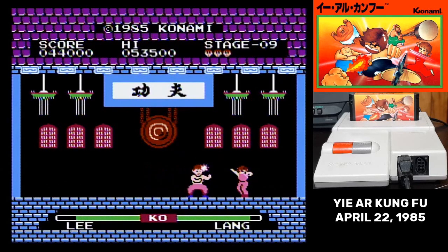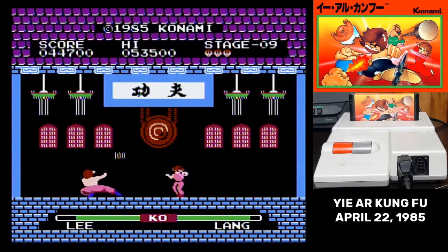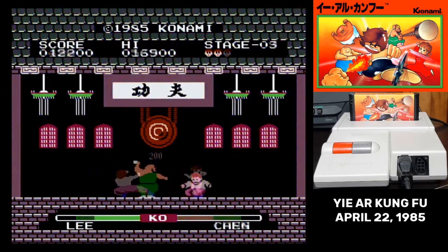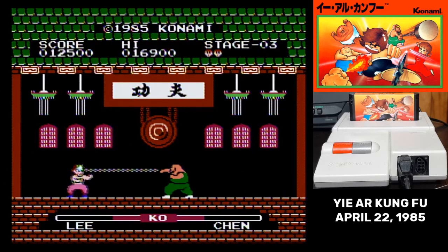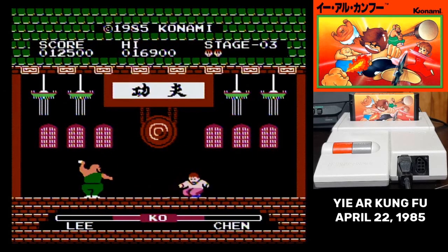A few more tips: you can knock any projectile out of the air by attacking it. This generally affects Lung and Tao more than any of the others. The weighted chain can also be attacked, but it's much faster than the other projectiles and it keeps going after you attack it.